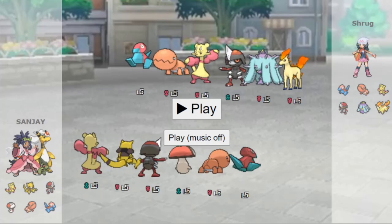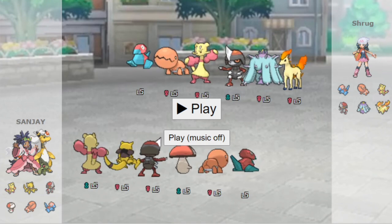What's up? We're back with week four of the Little Cup World Cup, and this time it's India versus US East.